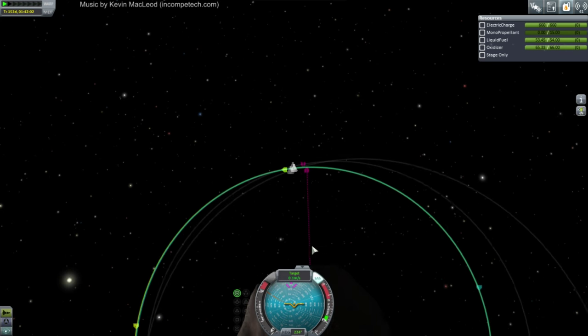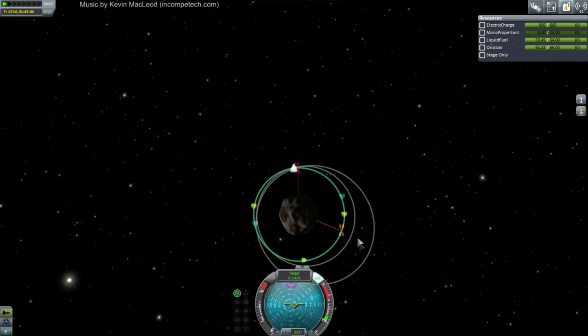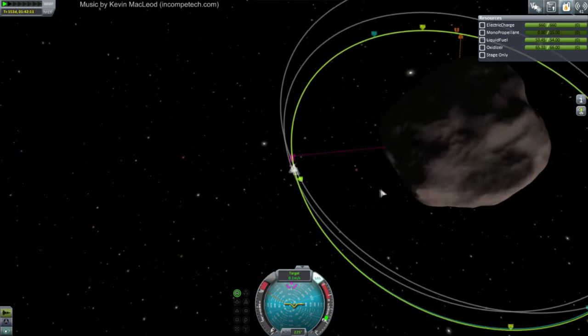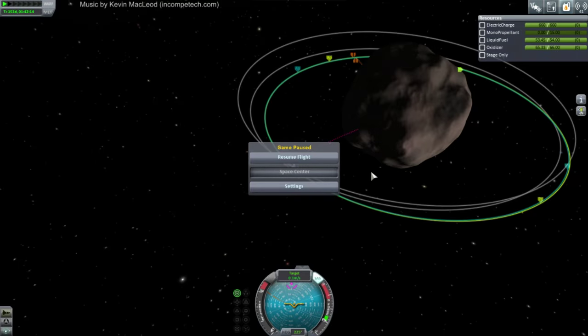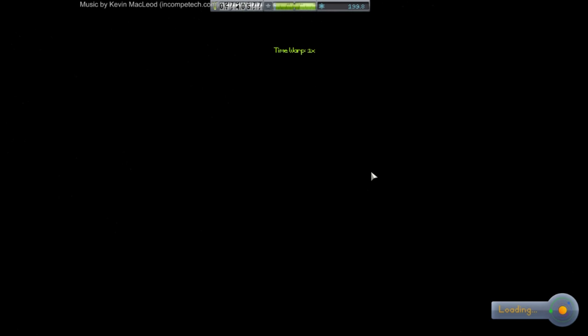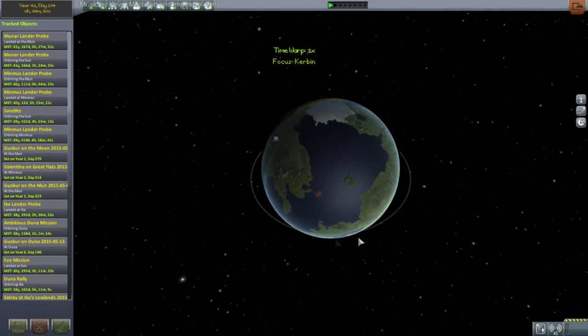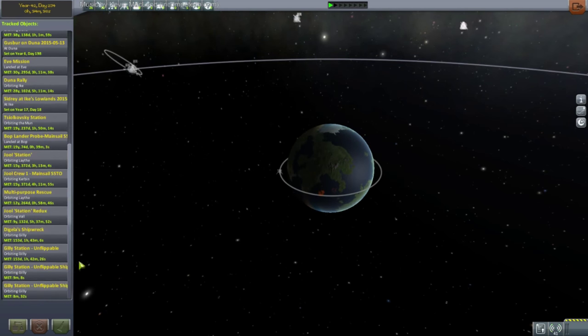I'm not going to shoot this back into Eve orbit right now. We're going to hang out here. Looks like we're very close to our other vehicle, but that shouldn't pose a problem while I'm in the space center. So back to the space center. We can EVA, but let me get it to the right phase angle for Kerbin transfer first, then we'll go back and do the EVA. Haven't we done an EVA around Gilly before? I guess it was just a probe we sent over there.